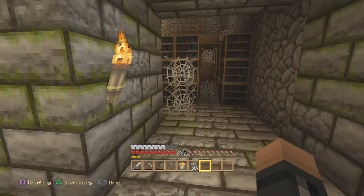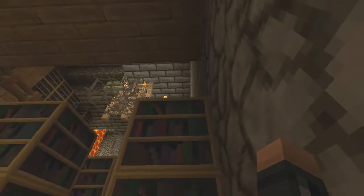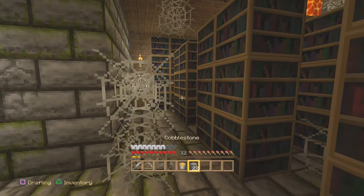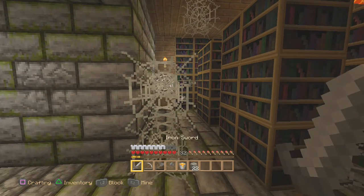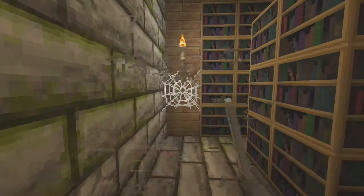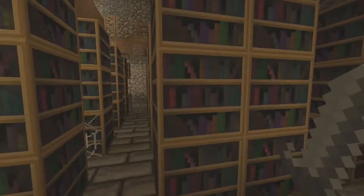Another iron railing. And a bookcase — ooh, it's up there. Looks like someone's got a chandelier. Let's get my sword to get rid of these cobwebs, because they slow you down quite a lot.